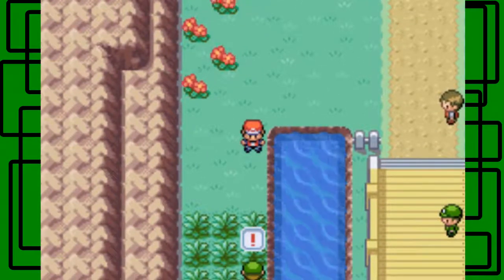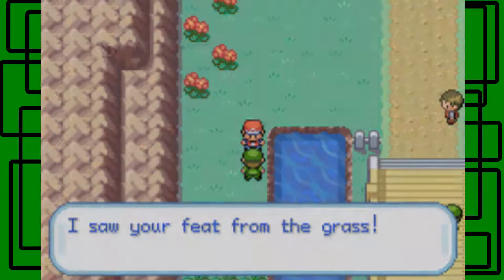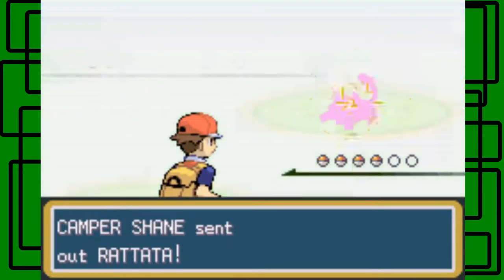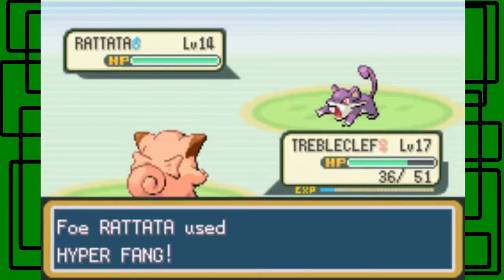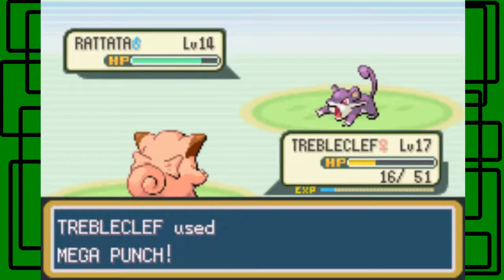Let's take on this trainer right here — it's a Camper. I saw your feat from the grass — I don't know if that's a typo, shouldn't it be F-E-E-T not F-E-A-T? Looks like a typo to me. Here's Camper Shane — isn't that Rattata? Level 14. Send out Triple Cleft, Mega Punch this thing. It has Hyper Fang — that's going to hurt. Critical hit — jeez. There goes the Rattata at least.